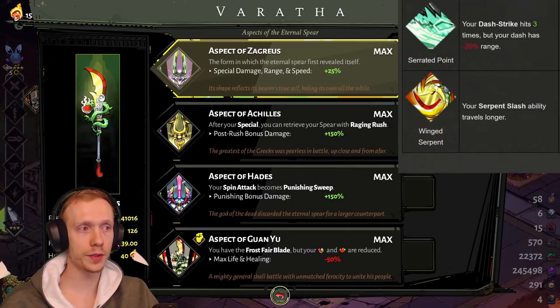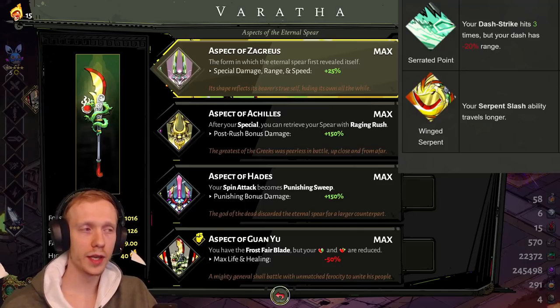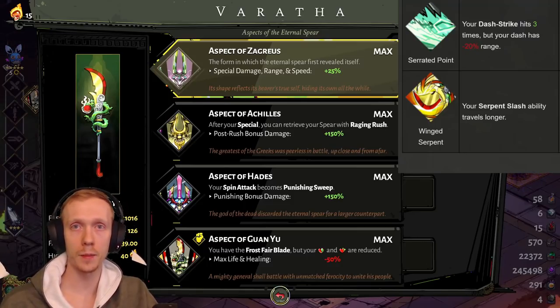Lastly on our list is Winged Serpent: your Serpent Slash ability travels longer. This is the hammer upgrade specific only to Guan Yu — you'll only see it with that aspect. When you charge up a spin and unleash it, the range spin that goes out toward enemies lasts longer with Winged Serpent on. It's not a great hammer honestly. It's kind of okay if you're going for a spin build with Guan Yu, but I'd so much rather have Quick Spin and even Massive Spin over it. If you already have a good attack boon going and don't get those two, it's not a bad pick — maybe a B or C.